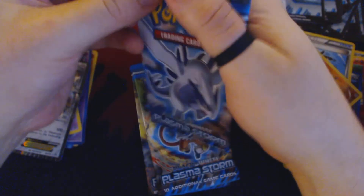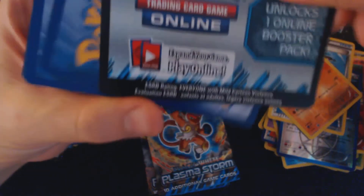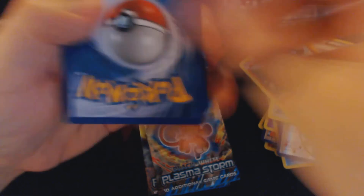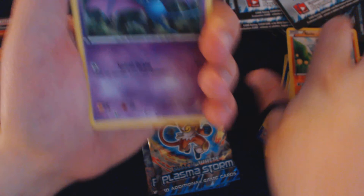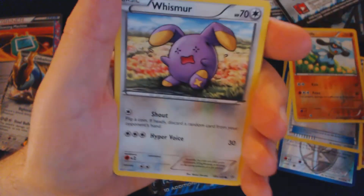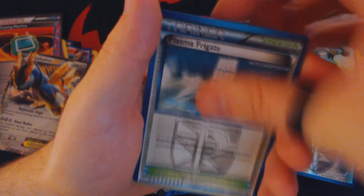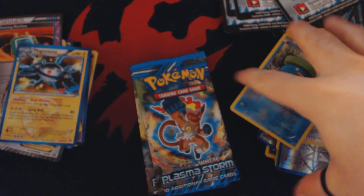And as befitting the World Championships, the prizes are equally enormous. First place gets like a box of every set for a year and five to ten grand in scholarships — you want to try out for this thing. Pack thirty-four: Zubat, Patrat, Carvana, Whismur, Fungus, Plasma Frigate, Grotal, Magneton, Reverse Holo Lotad, and Holographic Magnezone.